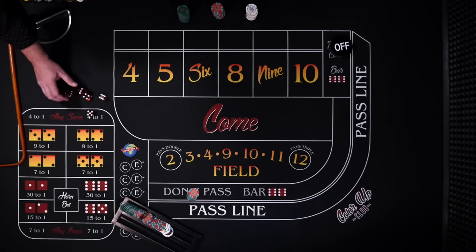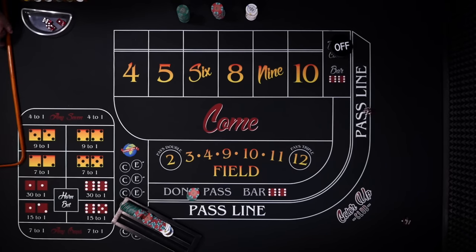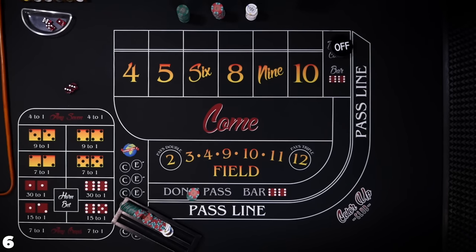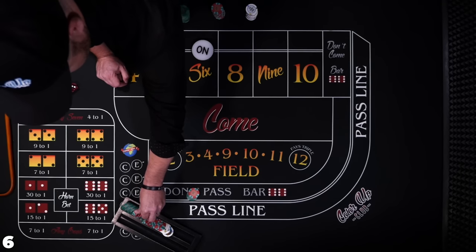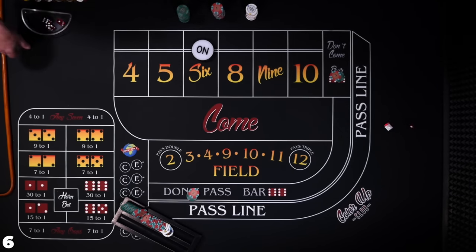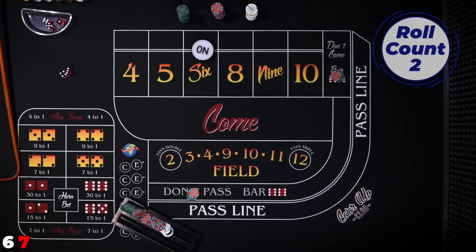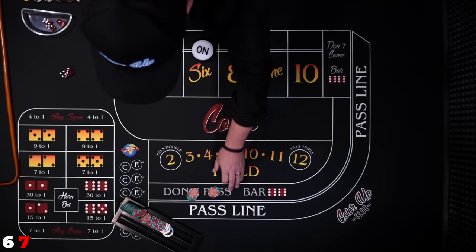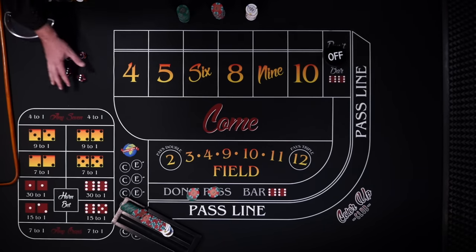Now we'll dump the dice because we have a new shooter. Six the hard way — six hard is going to be our point. Let's get $30 in the don't come. Seven — we're not worried about the 7. We lose here, we win here, it's a push. Puck goes off and we have a new shooter.